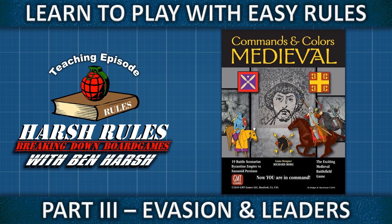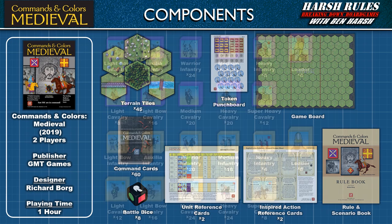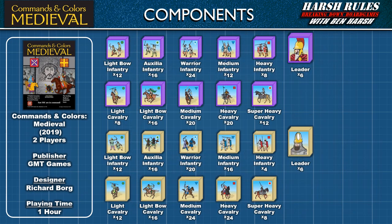This is Harsh Rules. I'm Ben Harsh, and today we're going to learn to play Commands and Colors Medieval. Commands and Colors Medieval was released in 2019 by GMT Games and designed by Richard Borg. This game supports two players and takes about an hour per scenario to play.